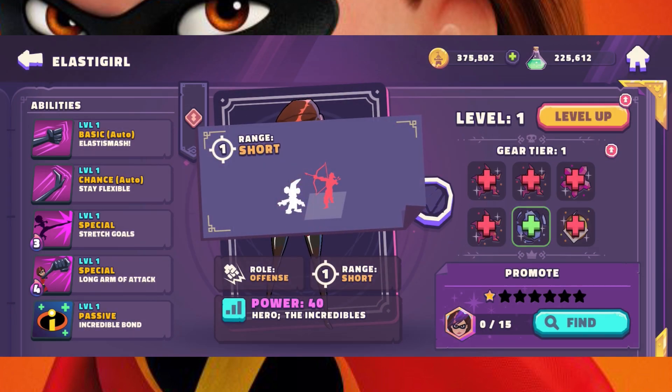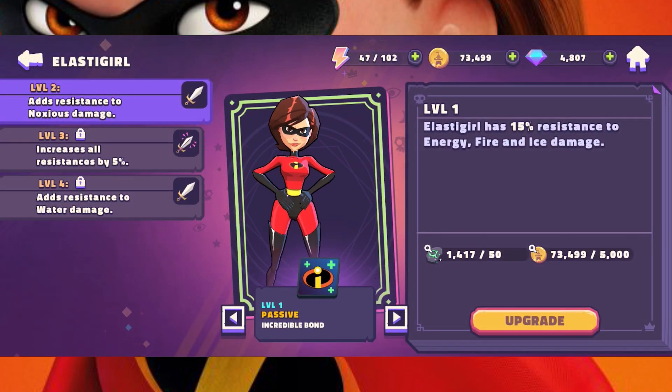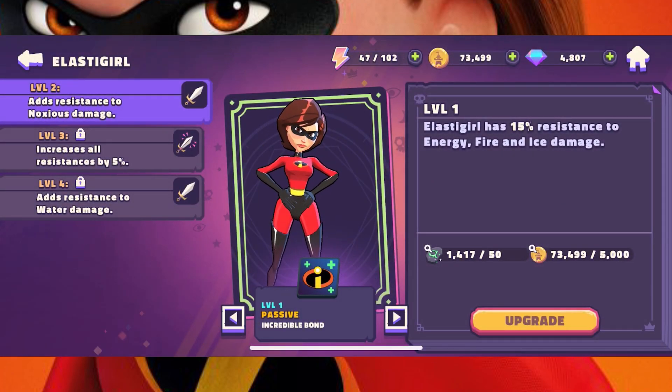The special thing about Elastigirl is that her passive, Incredibles Bond, gives her resistance to different types of damage, and her chance ability gives her evasion. These two bonuses will make her harder to kill.